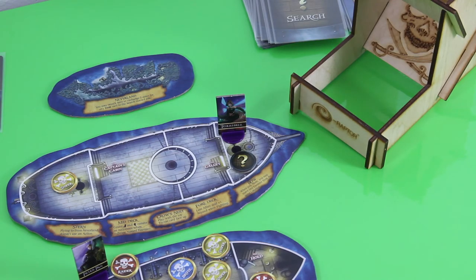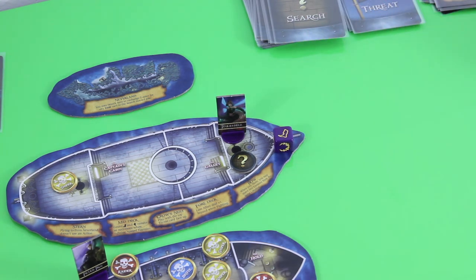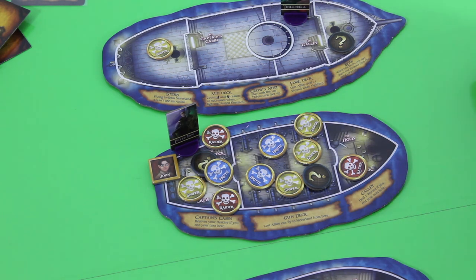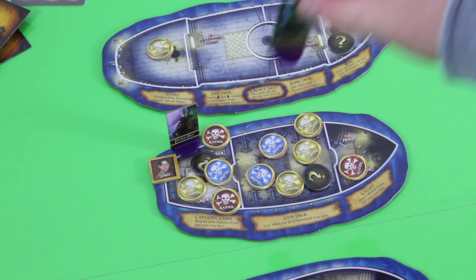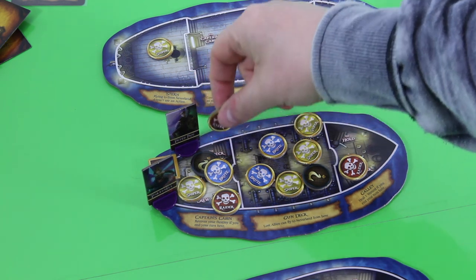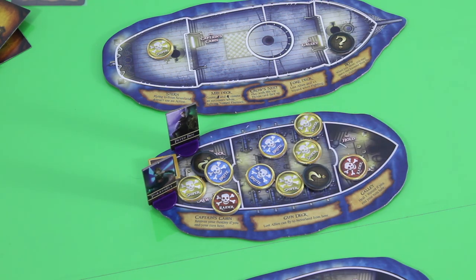Then we roll the die for Tinkerbell since she also has one despair token. Her forced action is a move action — okay, that's not particularly bad, we want to move anyway. We have to help Peter, there's nothing else we can do. This will be her first forced action, then second action moves her there, third action enters the captain's cabin. She still has one more action and I think we'll defeat one of those raiders. We cannot search while there are pirates here.